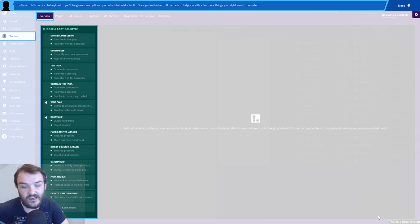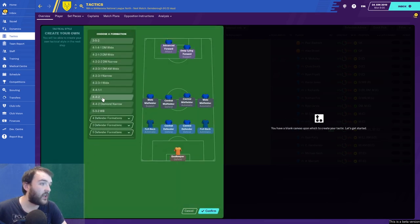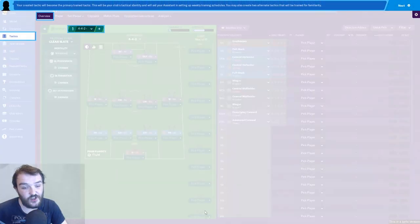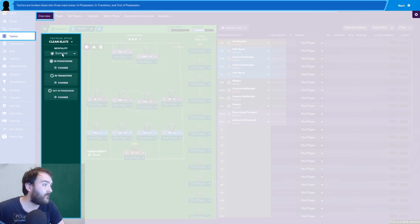Tactics induction — let's do it just so anyone new to FM can have a look. Choose a tactical style — all pretty much the same as last year. There's a nice little addition: a flag showing what your assistant manager is suggesting you play. Luckily, the one I like to play is wing play, which is what's suggested. For the formation I'm going with a normal 4-4-2 — it's non-league football, no need to go too advanced.